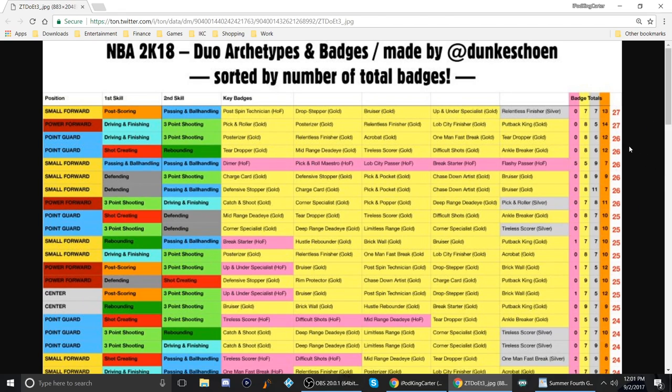Let's check out a driving and finishing and three-point shooting point guard. I don't see any dribbling badges — posterizer, relentless finisher, acrobat, one-man fast break, and teardropper are the key gold badges. You get eight gold, six silver, and 12 bronze for a total of 26 badges. For shot creating and defending, you get mid-range dead eye, teardropper, tireless scorer, difficult shots, and ankle breaker at gold.